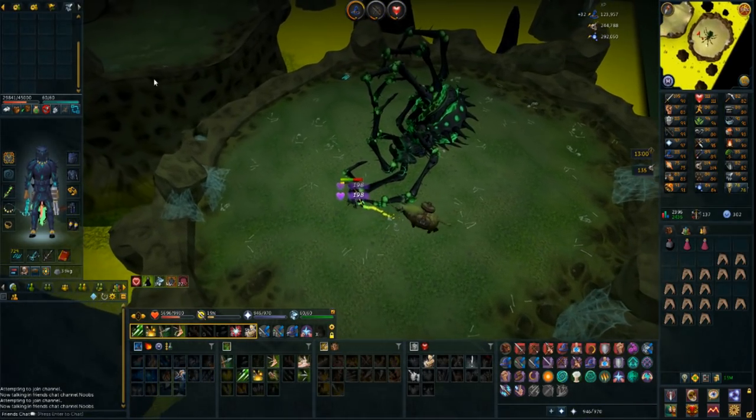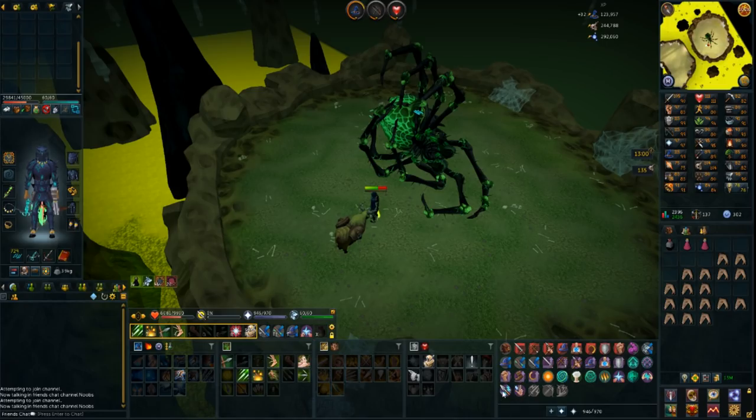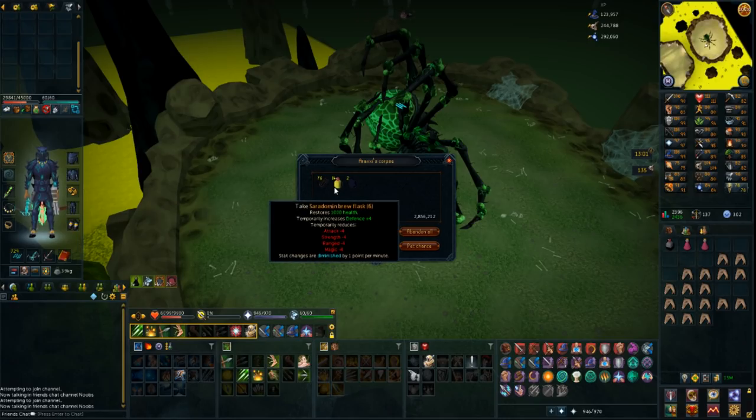Okay, second kill - let's see what we get. I actually forgot to use Turmoil for like half this kill, which is kind of unfortunate - or Anguish is the name of the ranged one. But anyways, let's see what we get for the second one. Two Uncut Onyxes - that is very good.